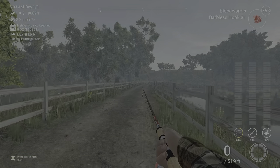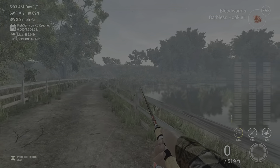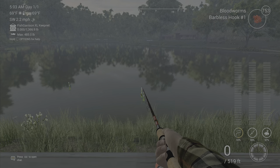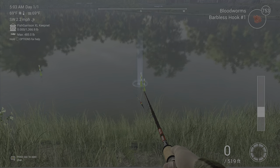I highly recommend just waiting until you unlock bloodworms or semolina balls. What you're going to want to use is either a float or feeder bottom rod, or a full pull at max depth at 98 inches or 25 centimeters.